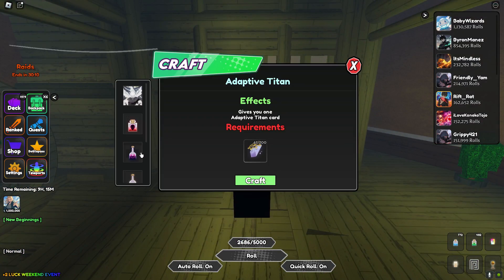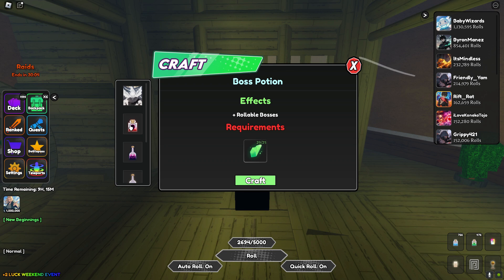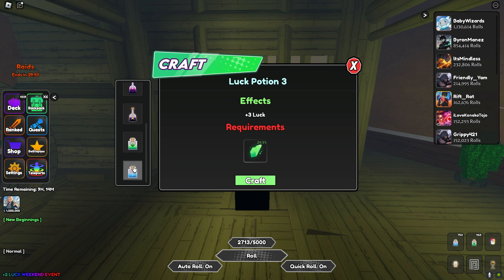First you have the Titan card, which I'm not sure what the stats are because I don't think anyone has it. Boss potions — if you beat two raids you can craft three of these. Then you have corrupt potion, 50% luck star potion, 20% border chance luck three potion, and speed three potion.